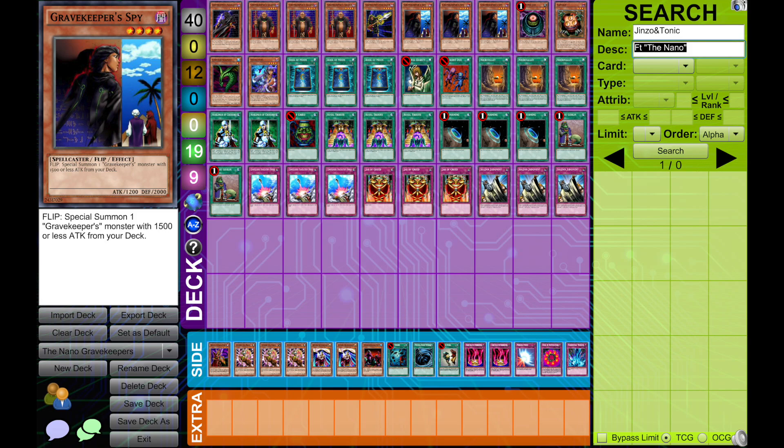For spells, we have three Book of Moon as a staple — for resetting flip effects, reusing Guard, reusing Spies. Three Necro Valley and three Terraforming for consistency, because we want Necro Valley as early as possible. Three Royal Tribute, Pot of Greed, two Nobleman of Cross, and two Upstart Goblin for consistency. With Upstart Goblin we can use Royal Tribute and then flip or draw cards, so we're not forced to rely on Solemn Judgment to survive Heavy Storm.